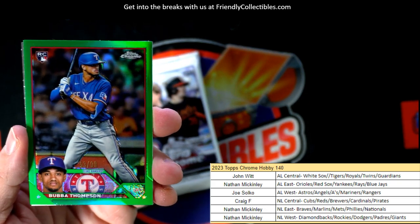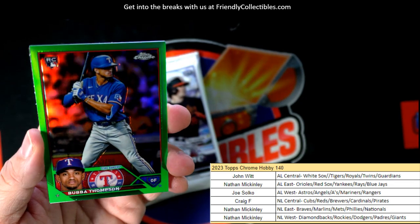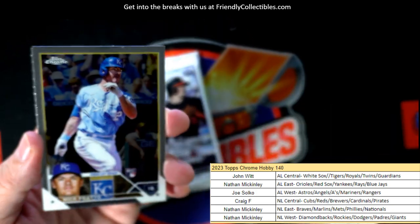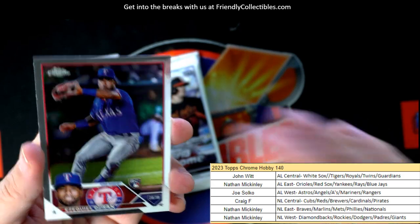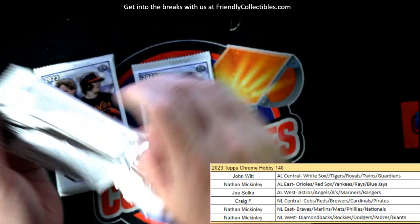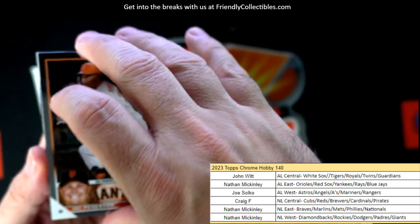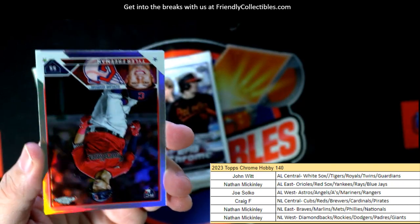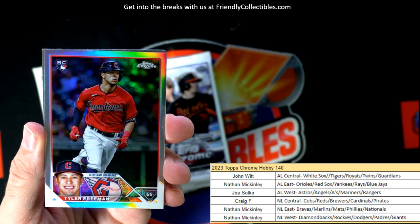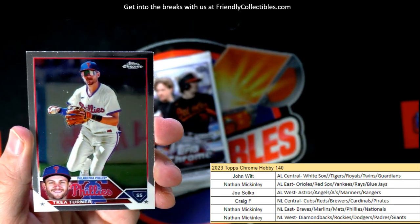Got a beautiful green rookie card — Bubba Thompson, Texas Rangers, going out to Joe S. That's number 53 of 99, a beautiful green refractor numbered to 99. And Tyler Freeman rookie card — that's Guardians, John W coming out to you.